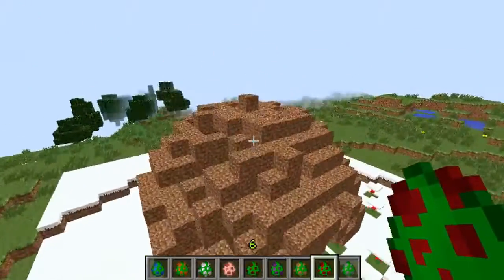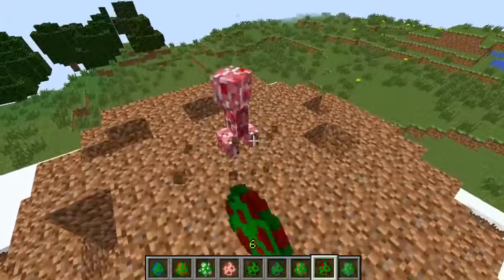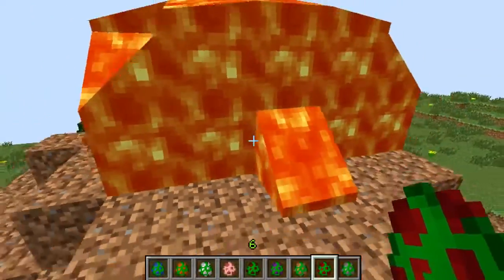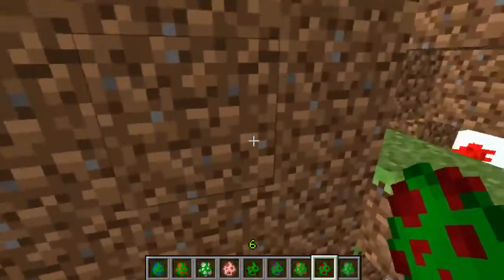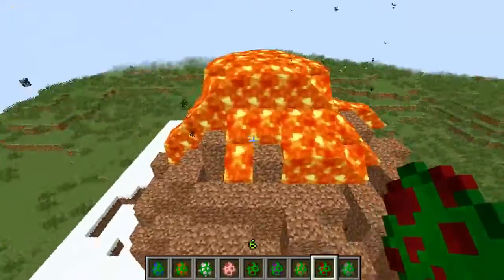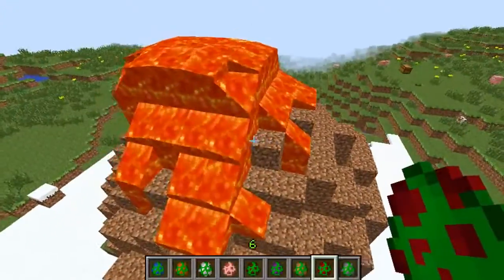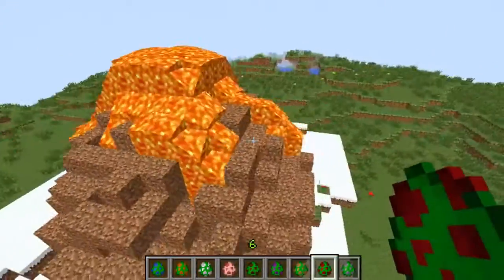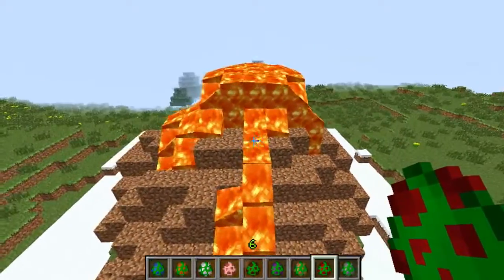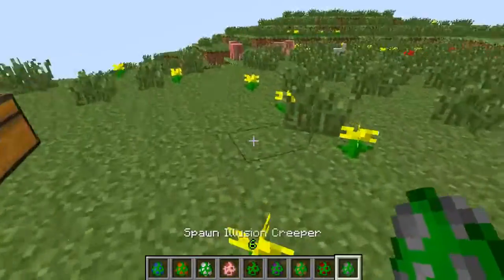Next up is the magma creeper, and I'm sure you know what he does as well. Let's have a look — he will get angry, he's nice and pink. Why is he on fire? So he's on fire as well, and then when you explode him he will just create a lot of lava. There's a lot of lava — just imagine him exploding right near you. Not only does he set things on fire around him, he will explode into a crapload of magma.